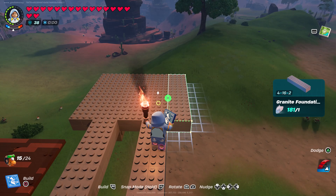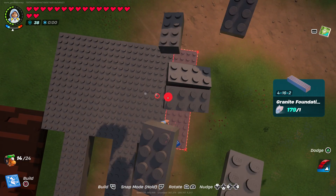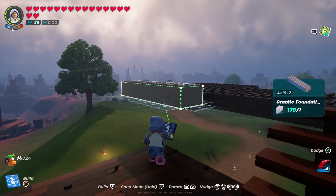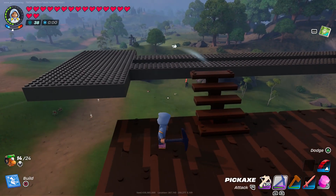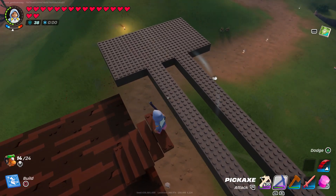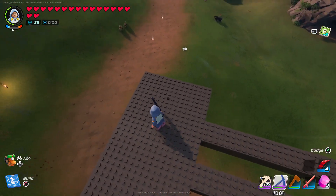Now that I have a platform connected to it, the next thing I did was widen the monorails at the end. All I did was add two granite foundation pieces on both sides of the monorails, so now it's a row of seven instead of three. The reason we extended this part is so that the monorail will stop once we get to this location.